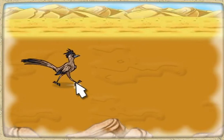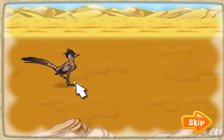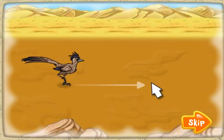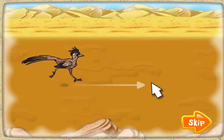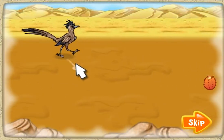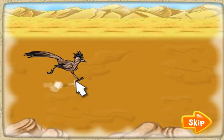Roadie is going to be running in the race. We need to help him finish in first place. Let's help Roadie run fast. Move your mouse right to make him run faster and left to make him run slower. Move your mouse up and down to find prickly pears as an energy snack to make Roadie run super fast.